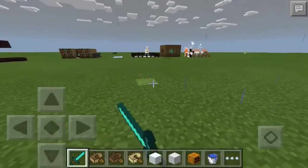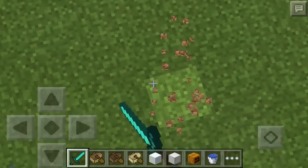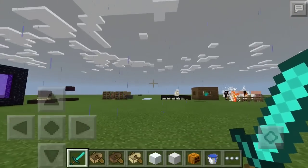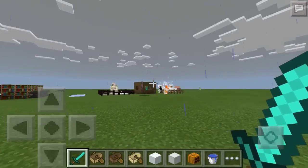A cool thing on the creative side: if you have a sword in creative mode, you cannot break blocks no matter what you do. That's a cool way to control yourself while you're doing whatever in creative.